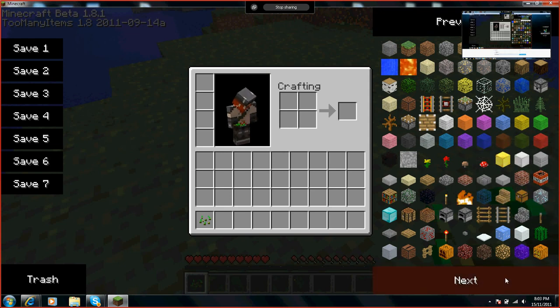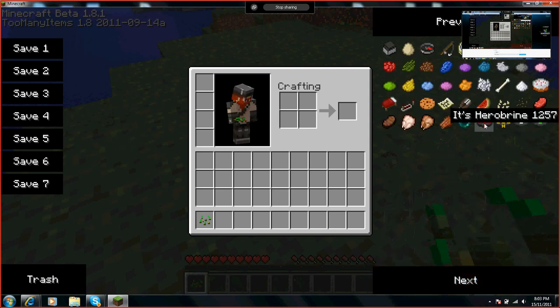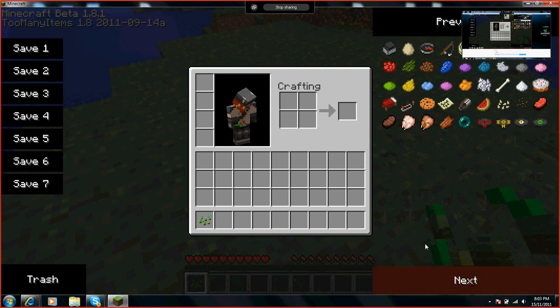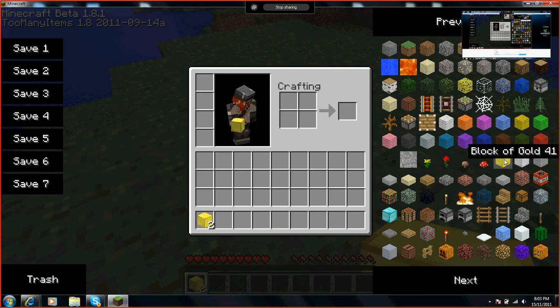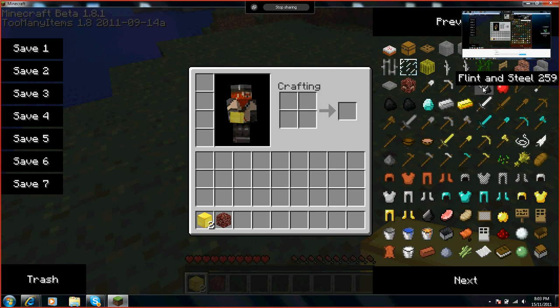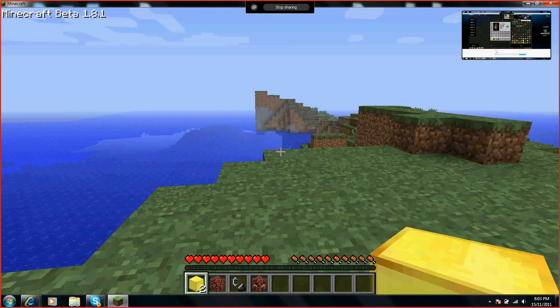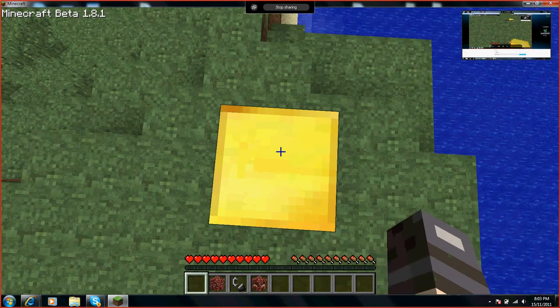Depends what one you have, but if you have the Herobrine mod it comes with this Herobrine totem. Have you seen the Herobrine? First, we'll only need two blocks of gold — all we need first is two blocks of gold, or one block of netherrack. We need a flint and steel. I'm going to show them how to make the totem right now. I'll put two blocks of gold like that.